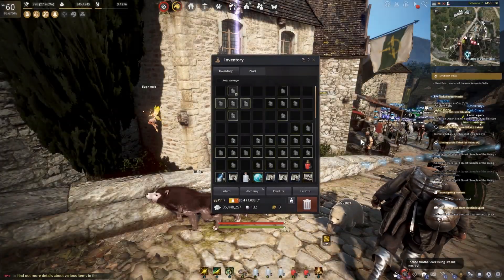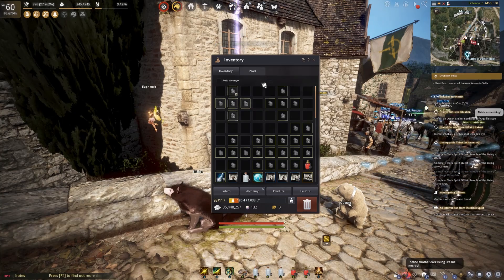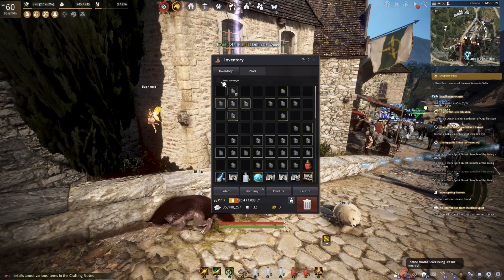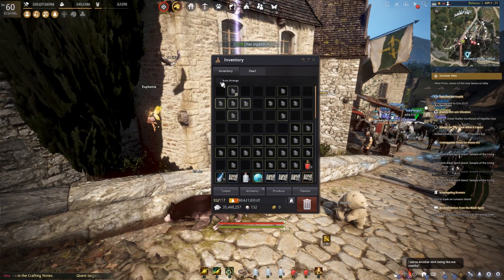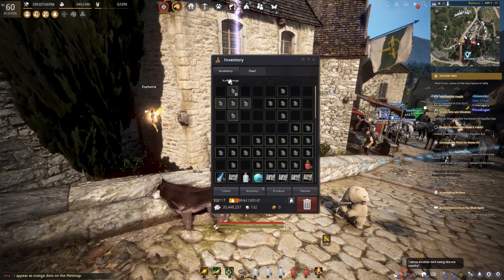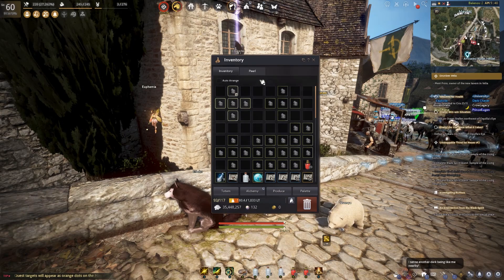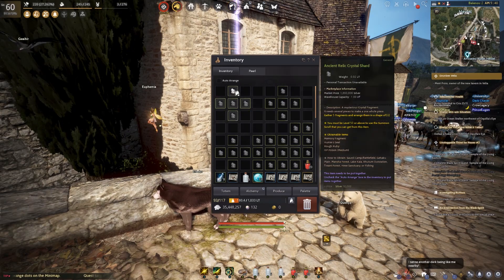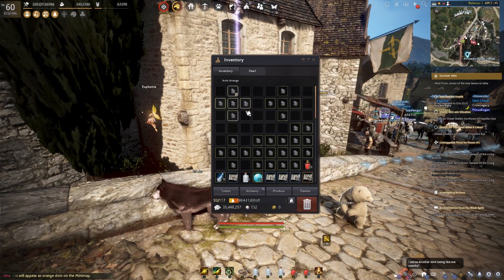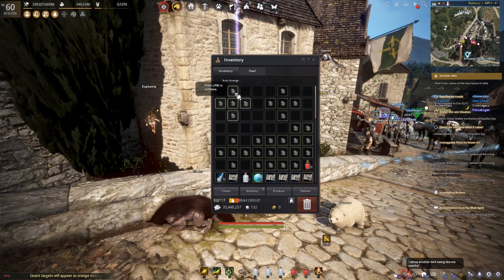The next thing you want to do is open your inventory. But before you can combine any scrolls, it is important to take note of the auto-arrange icon — it's like a checkbox. You do not want to tick this. If this box is ticked, you can't combine any scrolls. So the first thing for all new players is to uncheck this box. Then, what you want to do is arrange the relics in a plus-sign formation. When you form it in this method, together with this box unchecked, you will see a little combine button.